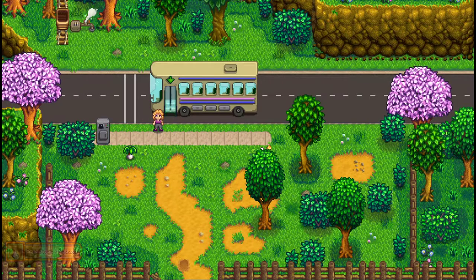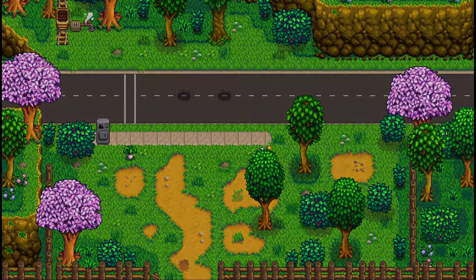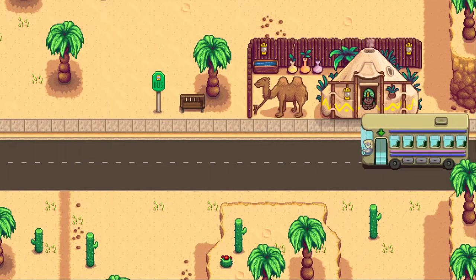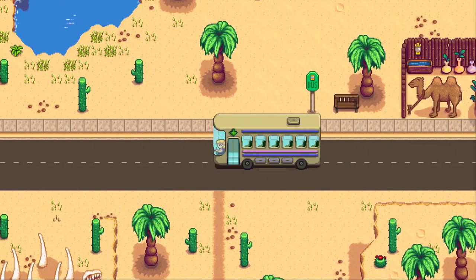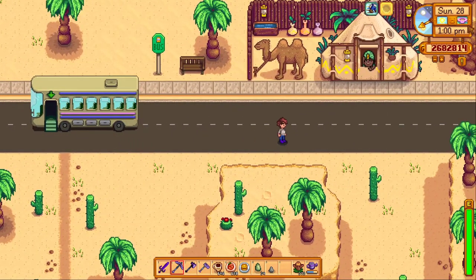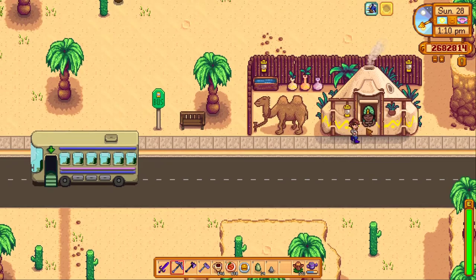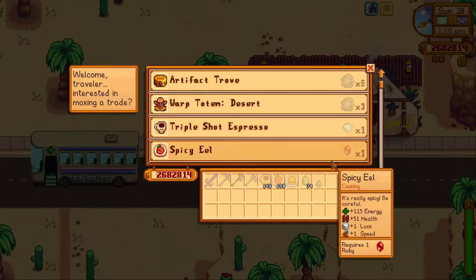Make sure Pam is right there, and of course to fix the bus you have to complete one of the community center bundles — I forgot which one. Once you arrive here, it has to be Sunday. Full disclaimer: it has to be Sunday, because the trader only sells on Sundays.